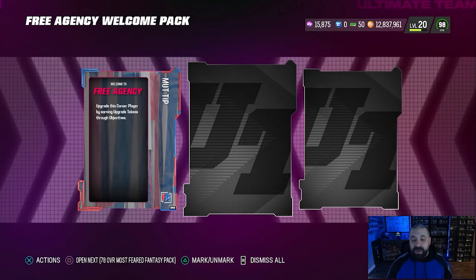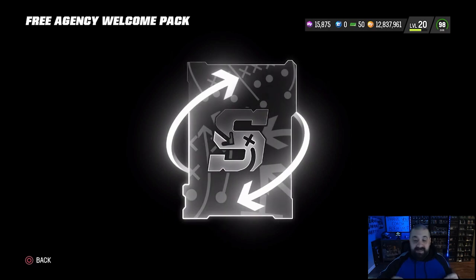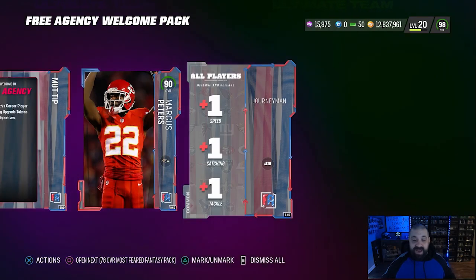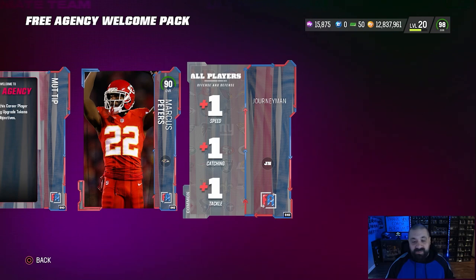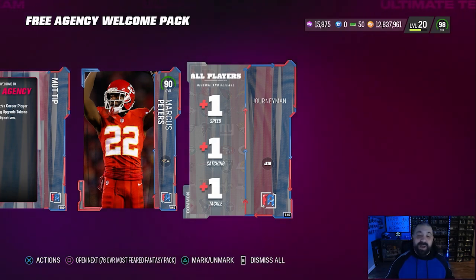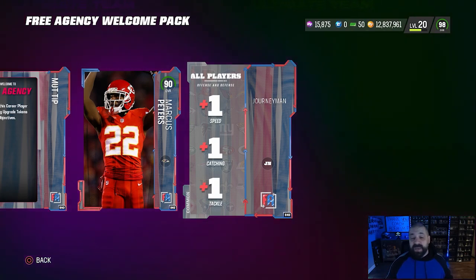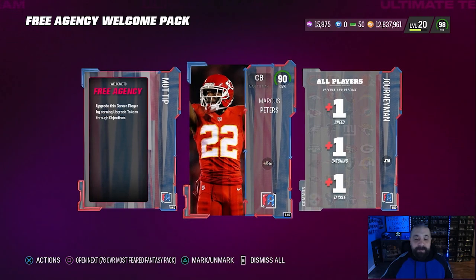I did send out a tweet on this — you're going to get a strategy item within this pack that actually boosts plus one speed to everybody on your team. It's not just free agent cards; it says all players, offense and defense — plus one speed, plus one catching, and plus one tackle. This can affect the Marcus Peters card, which is a 96 overall, but with this strategy item he bumps up to a 97. Worst case, he's going to have 98 speed, which is extremely good for a cornerback — and a free cornerback at that.